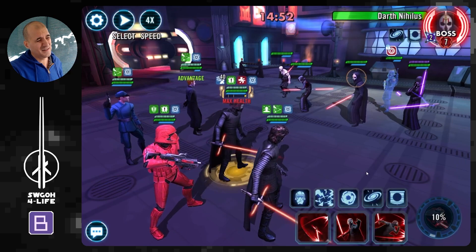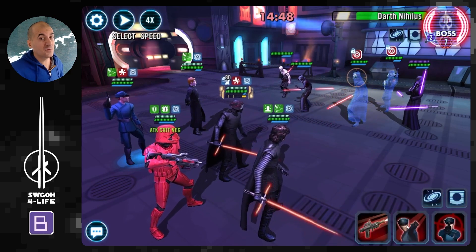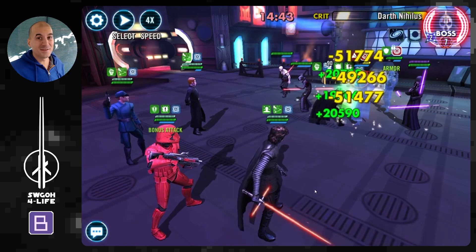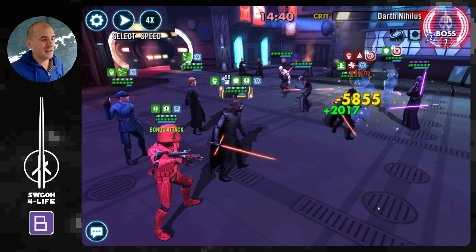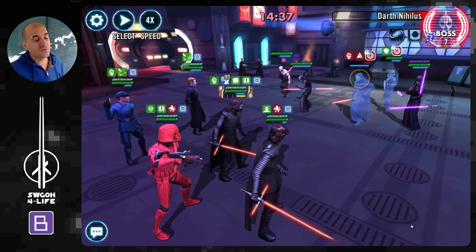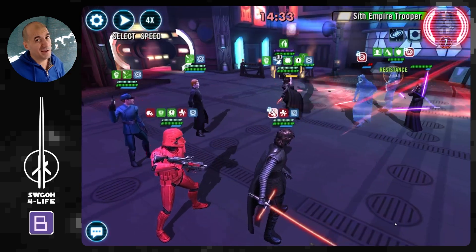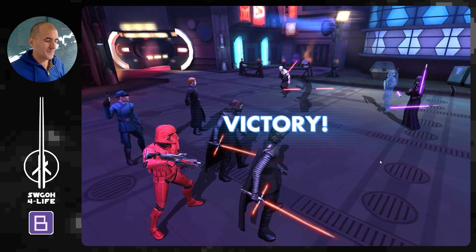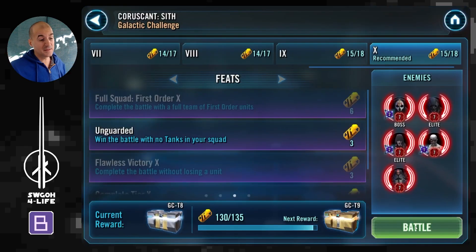With Supreme Kylo Ren, you can swap out Kylo Ren Unmasked for one of the other attackers so you can get all feats done in a single battle. I wasn't thinking about the No Tanks feat here - I just threw in Supreme Kylo Ren to get it done. As you can see, you just go straight for Nihilus, ignore everybody else - Nihilus barely hangs on after an AoE, and that finishes off their leader.